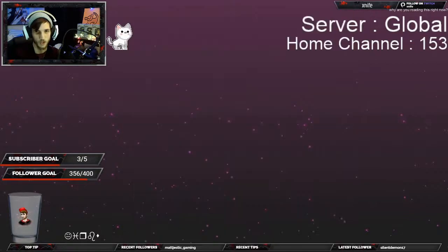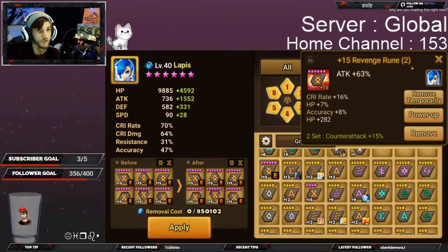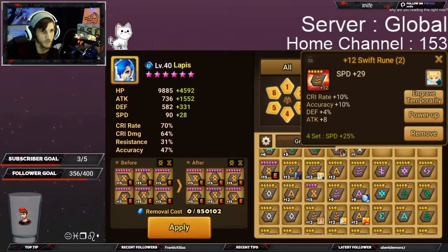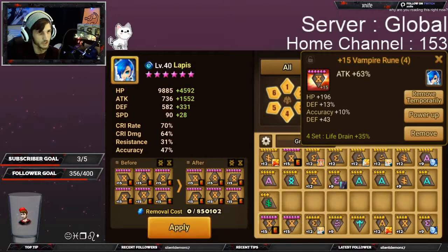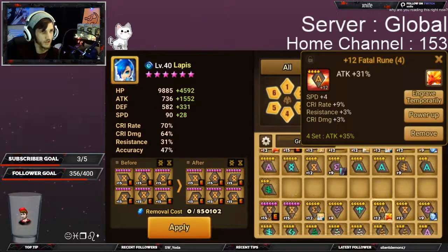Going back to the game, let's look at some number 2 runes. This rune has attack percentage, but the next one has HP percentage — this is determined when the rune itself drops. So trying to find runes with the best primary stat is important. Slots 2, 4, and 6 are your build-defining runes. For rune number 2, you can get flat speed, attack percentage, defense percentage, or HP percentage as primary stats. In general, percentage is going to be better than flat most of the time.